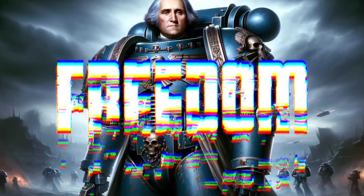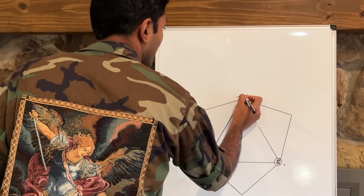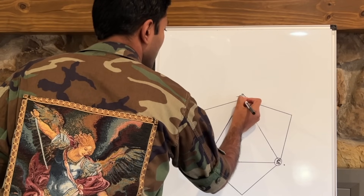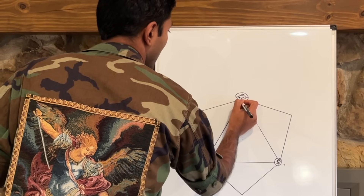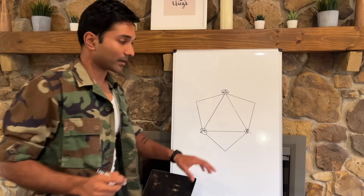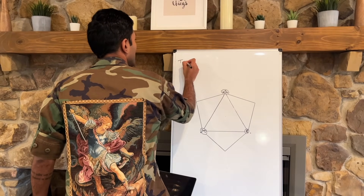If you have fitness and finances dialed in, then you have unlocked the new frontier — which is freedom. With a baseline of health and a baseline of finances, you now have access to freedom. I'm going to try to draw an eagle here as a symbol of freedom.